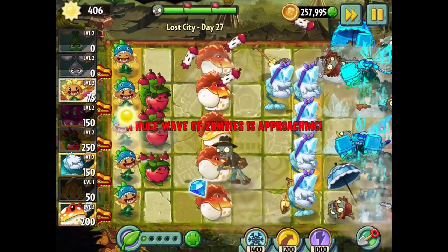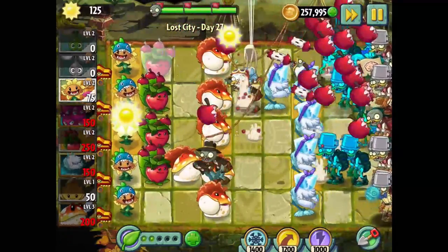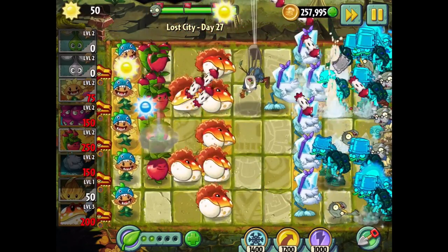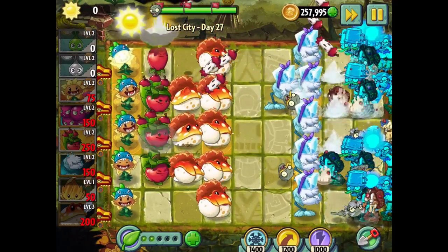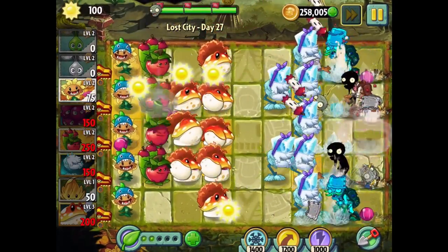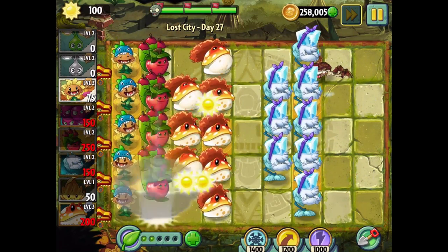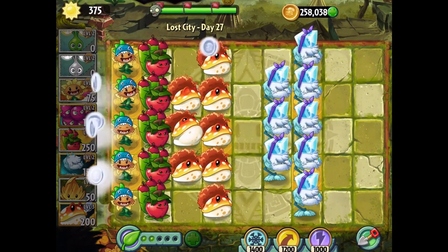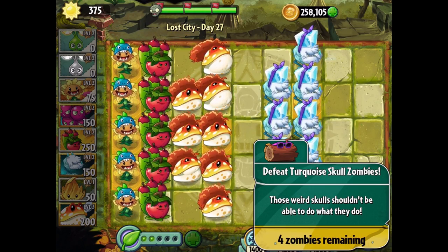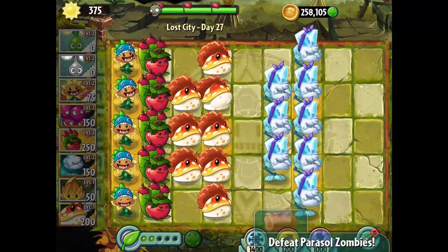Oh yeah, this is working great. Come on, launch again. All these guys have helmets on — they're kind of protected. This is fun, I'm blasting it at everyone. That missed the main stream of them. Now we have Symmetry. Turquoise Skull Zombie — still a lot left. Parasol Zombie — still a lot left. We should do Day 27 again, maybe with a different lineup.